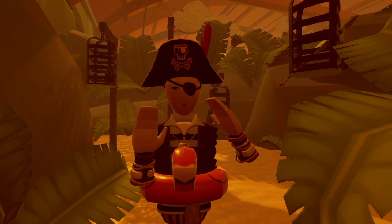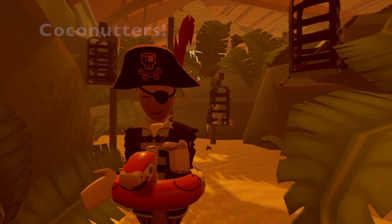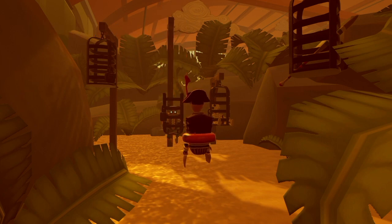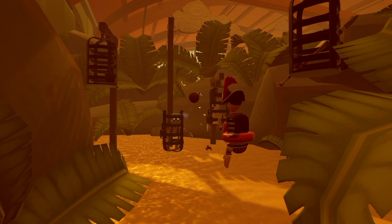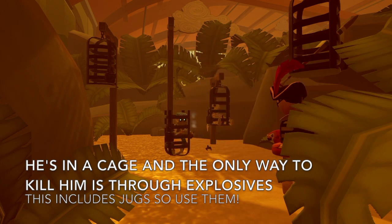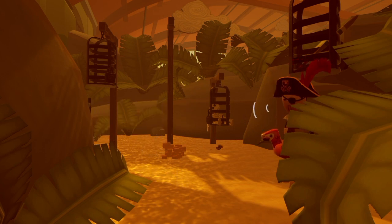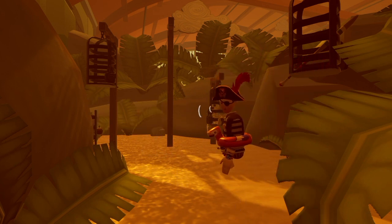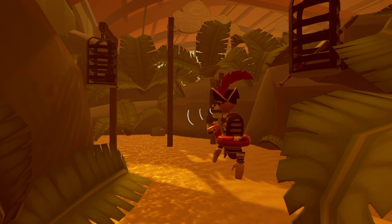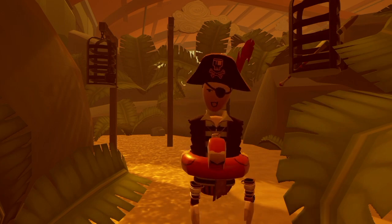This level introduces a brand new type of enemy. He's in a cage, and the only thing to kill him is to explode it — he throws it at you and you need to throw it back at him in time to kill him. That's pretty much it. He's not a very threatening enemy, to be honest — he's just along for the ride.